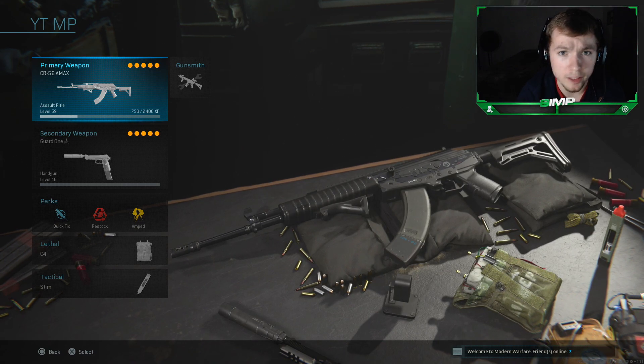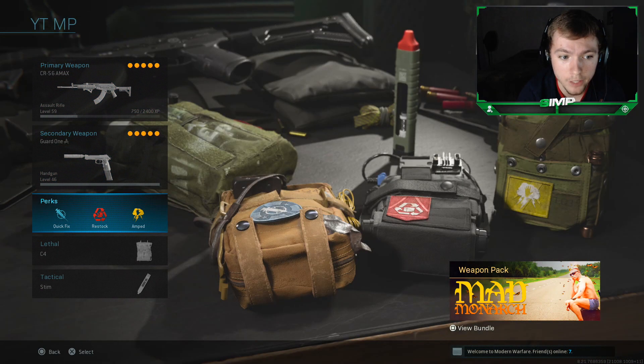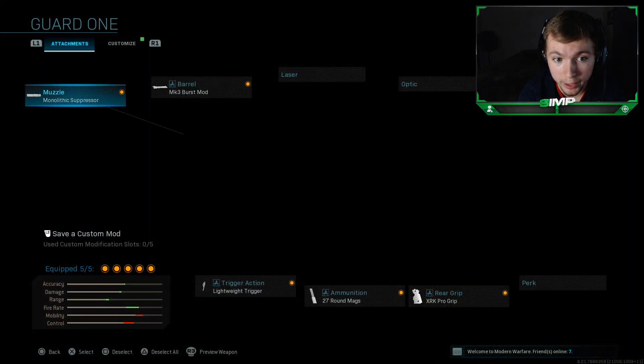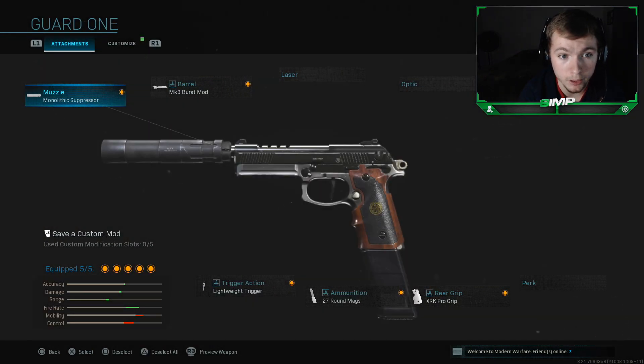In my opinion, this is the fastest killing class setup for it, so I'm going to go through and show you guys what I'm using on it. Obviously perks — Quick Fix, Restock, and Amped. My Lethal is C4, Tactical is Stim. Secondary is going to be the Renetti Pistol — I use Monolithic Suppressor, MK3 Burst Mod, Lightweight Trigger, 27 Round Mag, and the XRK Pro Grip.